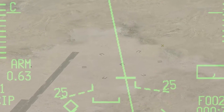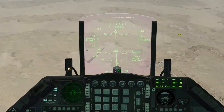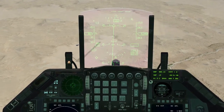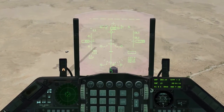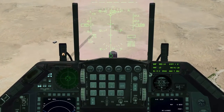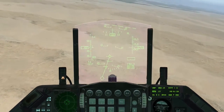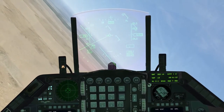Nosso alvo vai ser essa área aqui no meio da tela do HUD. Altitude, altitude — velocidade está alta demais, vamos lá. Vamos ver se a gente acerta. Foi uma! Vamos pegar altitude de novo.